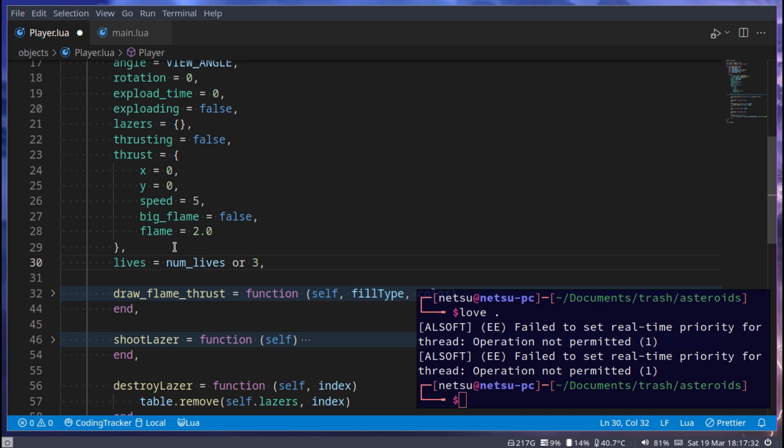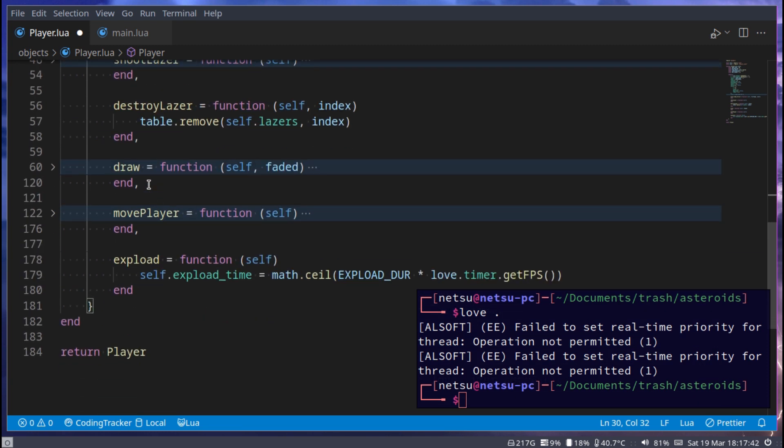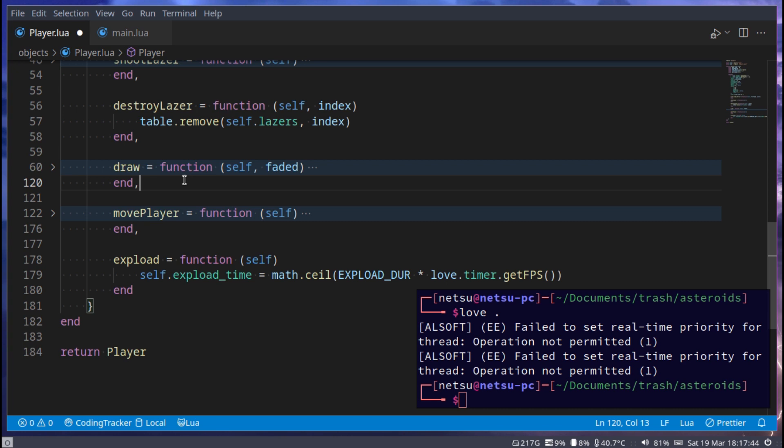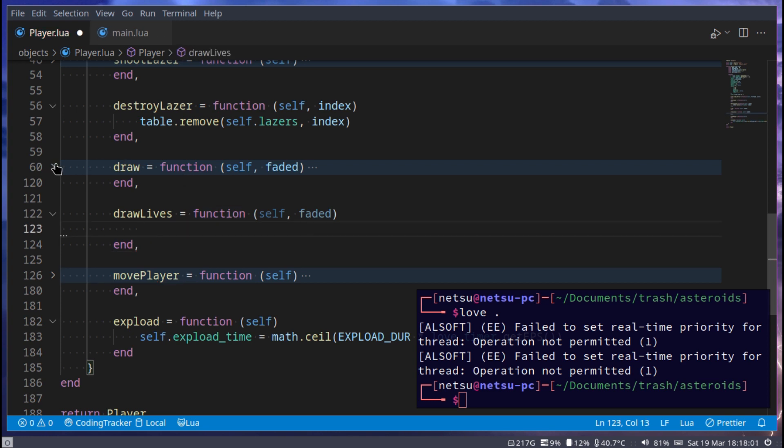Next, let's draw the player lives. Maybe right underneath draw we can say draw_lives. This is a function that takes self and faded. We can copy a lot of things from the existing player draw function.